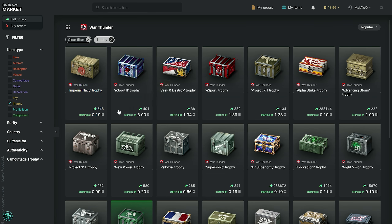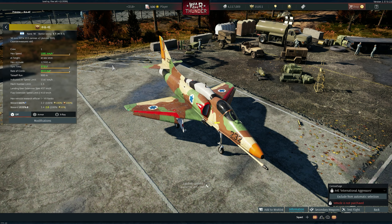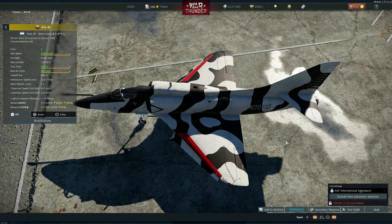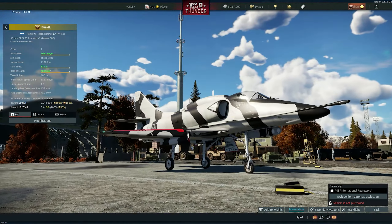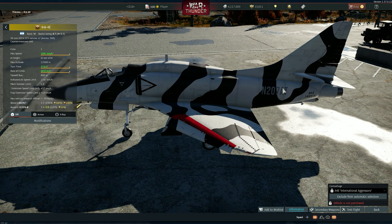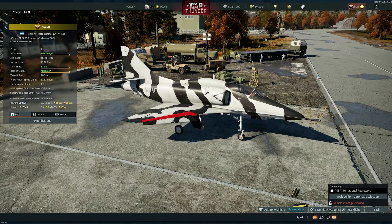The last one I want to show is the A-4E premium — it's the International Aggressor skin. It doesn't say anything else beyond 'international aggressor.' I'm guessing it might be for a company rather than an air force — the markings look similar to civilian registration numbers. So it might be a civilian demonstration aircraft or a company-classified aircraft of some kind. Let me know in the comments if you know.